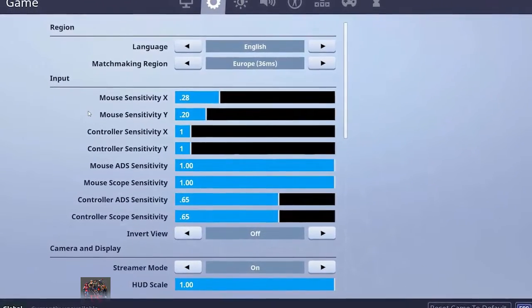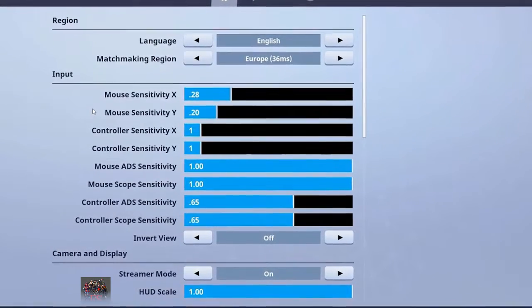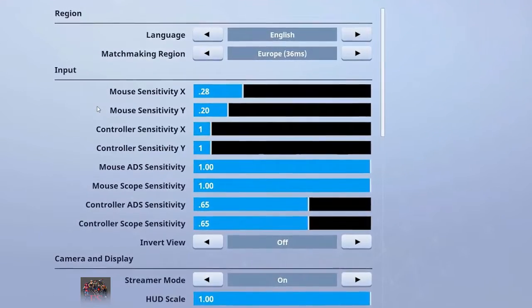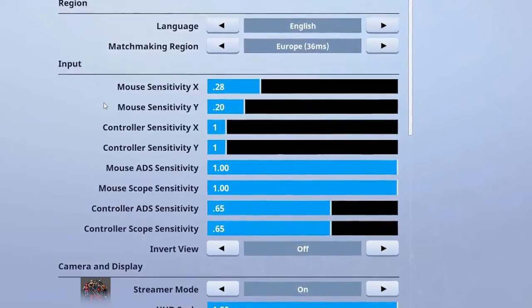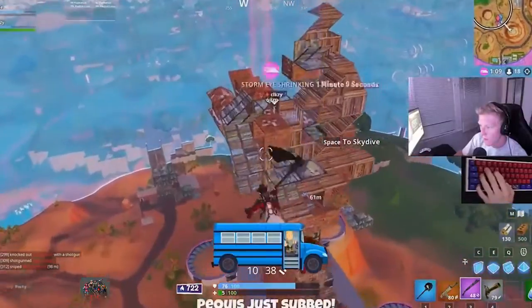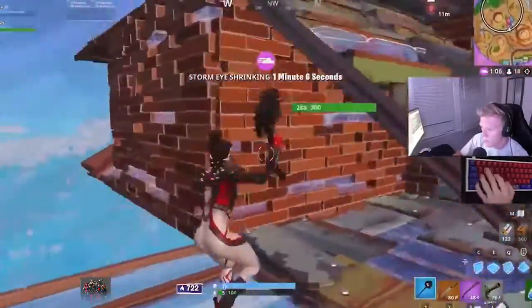Now onto in-game settings. Your in-game sensitivity works in conjunction with your DPI. For instance, if you double your DPI in your mouse settings but don't touch any in-game settings, your crosshair movement will still become twice as sensitive. That's why it's important to always keep both figures in mind when talking about sensitivity — it allows players to make finer adjustments to their mouse movements, making their aim more precise.